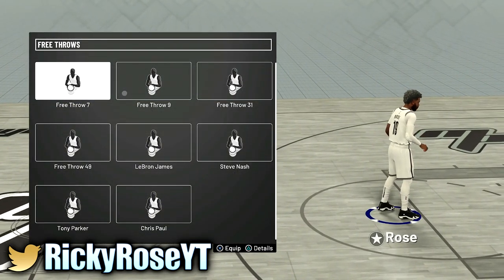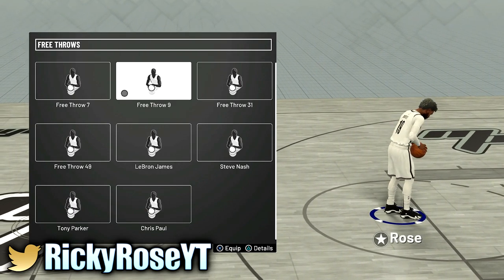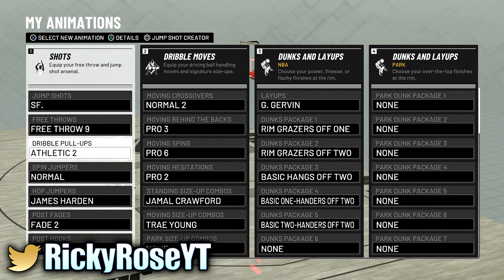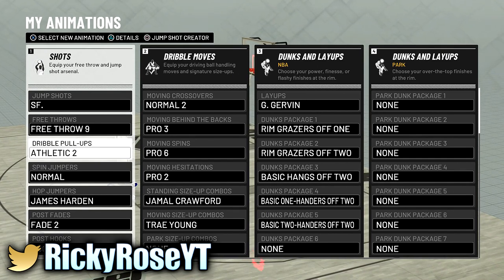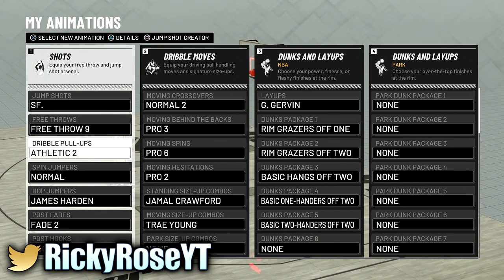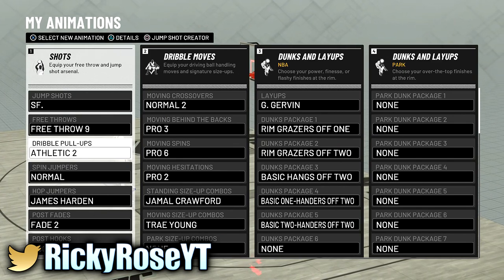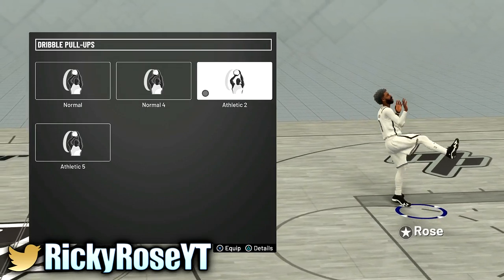For free throw I got number nine. I was dabbling with a whole bunch of them but number nine is just the one that stuck with me the most. It looks a bit odd to me but it shoots regularly. You probably have your own free throw — there's like 50 of them. To be honest, if you don't have the badge it's kind of bad, and in this build I don't really drive as much so I don't have the badge on hall of fame.